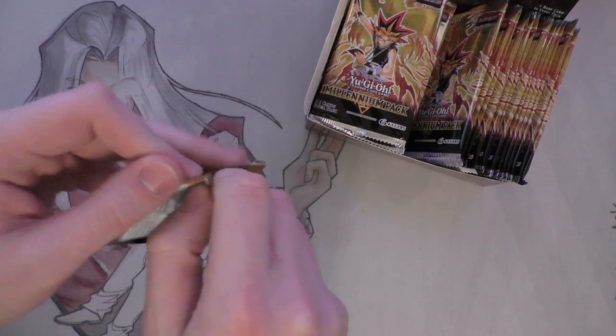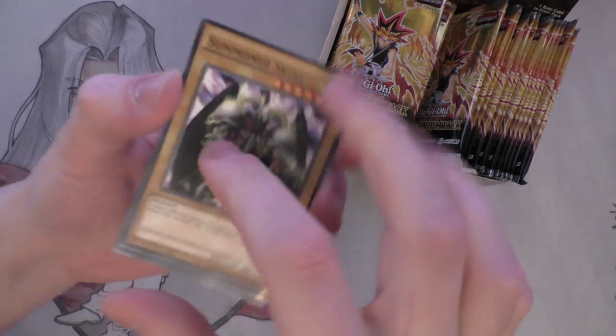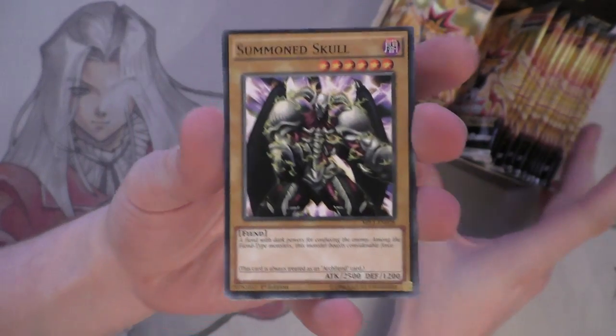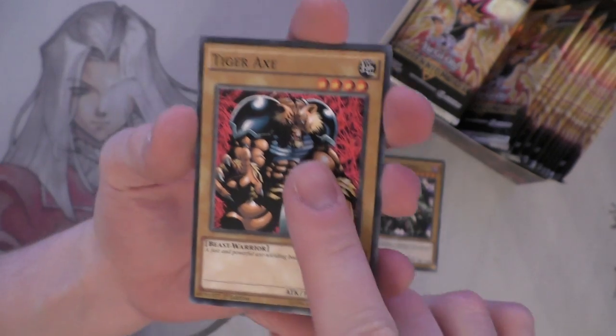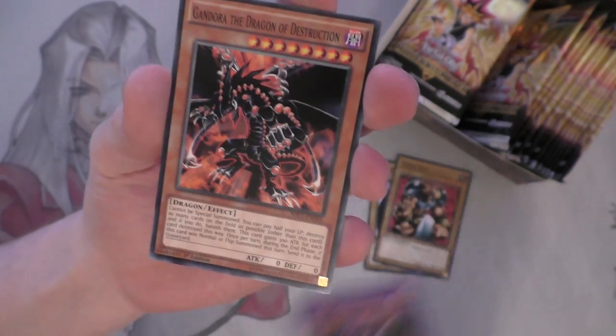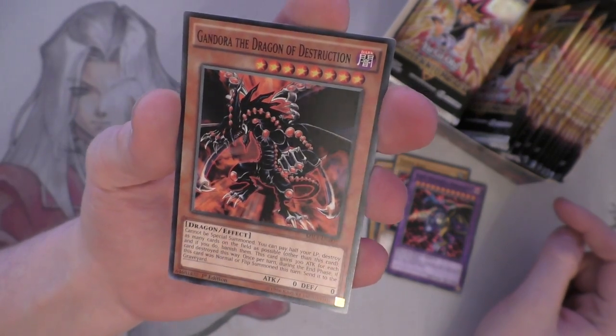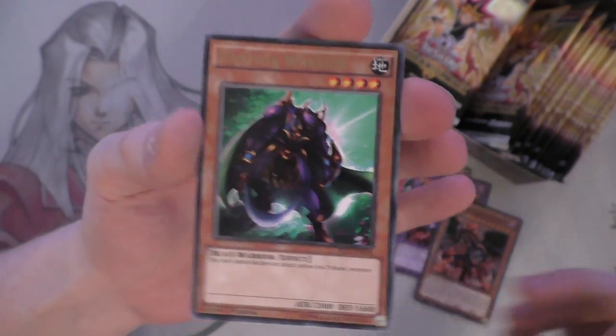So we'll go straight into it. As usual the first half of the box will be a little bit slower, just to see what's in here. We've got the original Summoned Skull there, which is nice. Tiger Axe, which is a really cool card to see. Five-Headed Dragon, which is always nice. And Gondor the Dragon of Destruction, obviously broken in the anime. And a Panther Warrior - good old Joey card there.